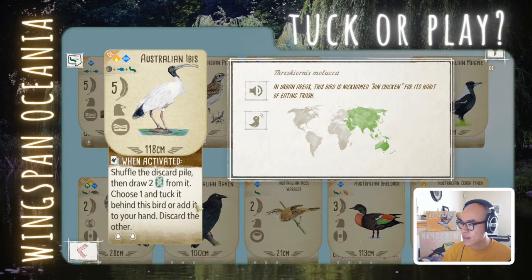Australian Ibis: shuffle the discard pile, then draw 2 cards from it. You choose one and either tuck it or add it to your hand. This reminds me of White Stork — you get to play it in the grassland and draw a card. The only thing is you have to draw from the discard pile, so early game the cards may not be the best. But mid to late game it might be useful. I've played it and it has some use, so I'm leaning play on the Australian Ibis.